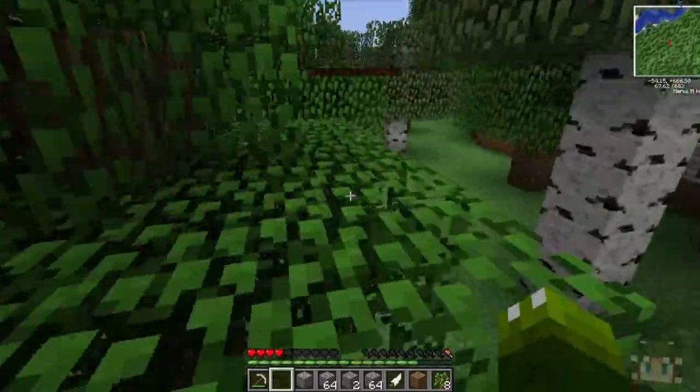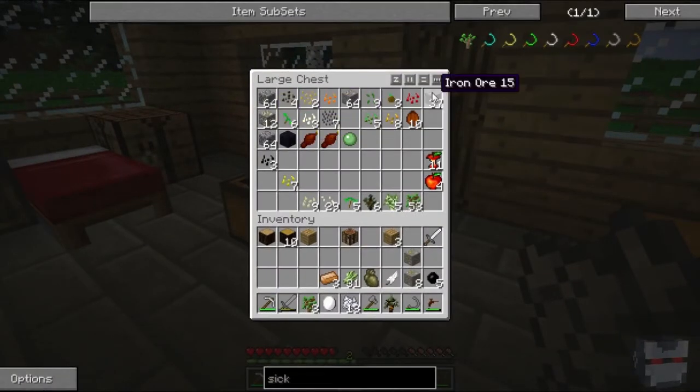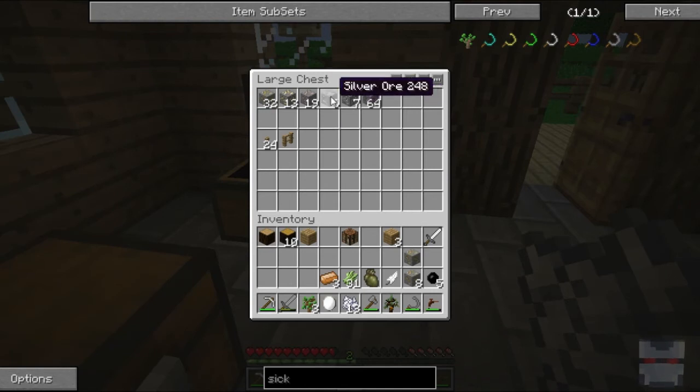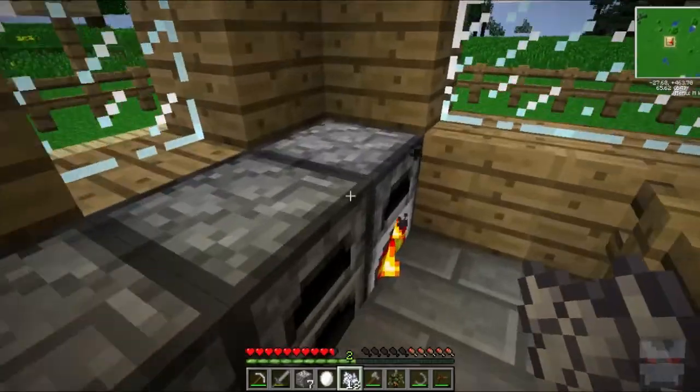Is there no tin? Do we not have any tin? There is the casts — there's actually quite a lot of iron left, actually. Copper, tin, okay.